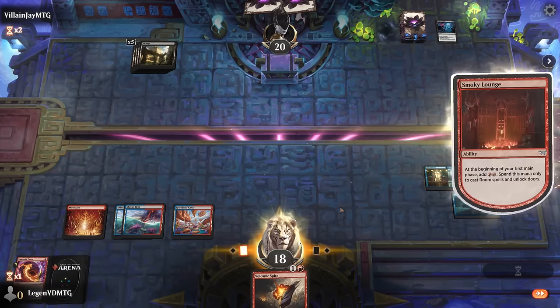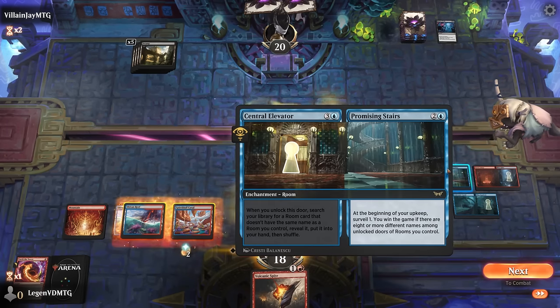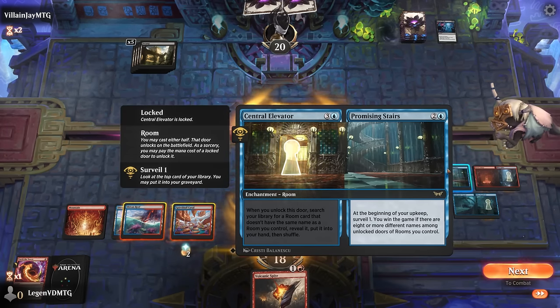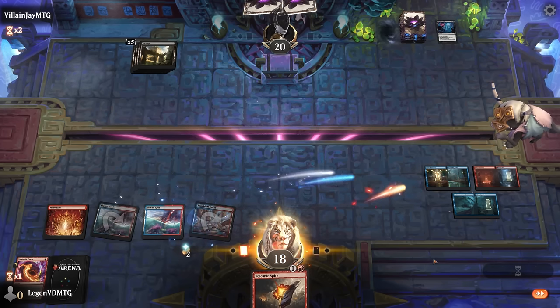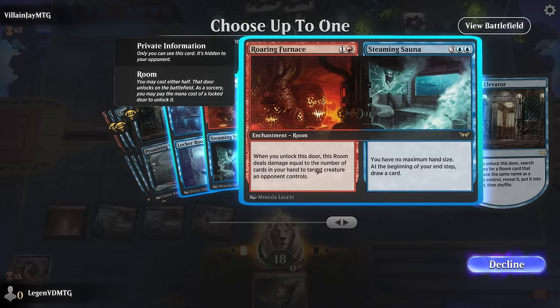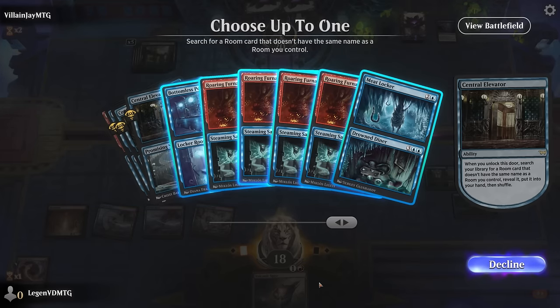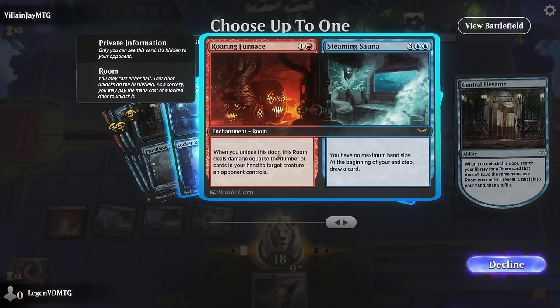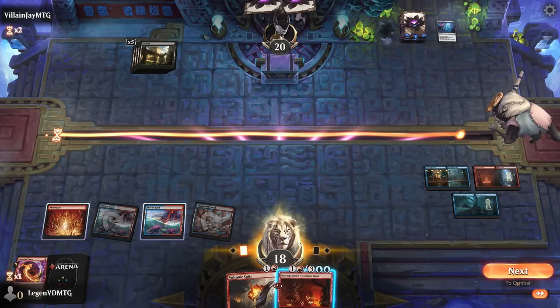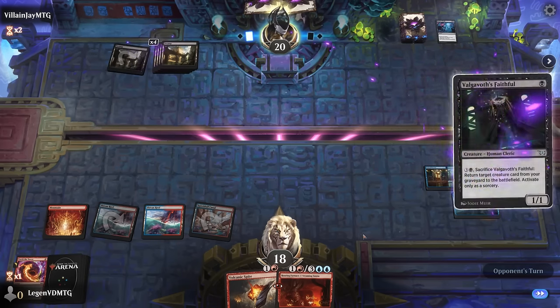Torture Tower may not be quite what I need here — doesn't answer another Blood Letter if that shows up. We've got six mana to spend on rooms. Could Manifest Dread, or get another room and maybe immediately put it in play. Looking at Roaring Furnace — although there's no target for it — or get a Bottomless Pool. If they Rankle's Prank again I don't want to be stuck with a card I didn't play right away, but I can grab the Roaring Furnace and just not play it yet. Keep a Volcanic Spite.